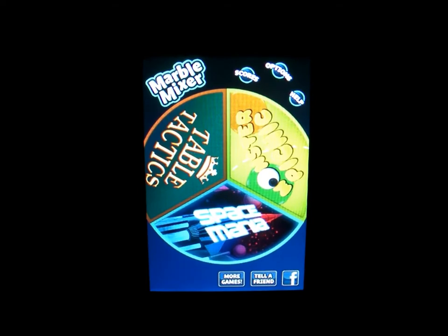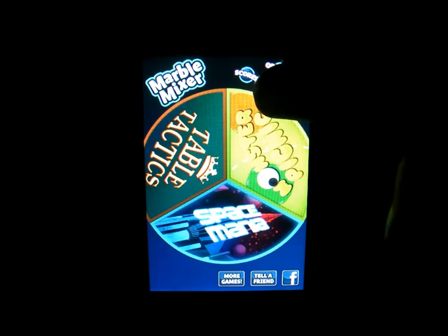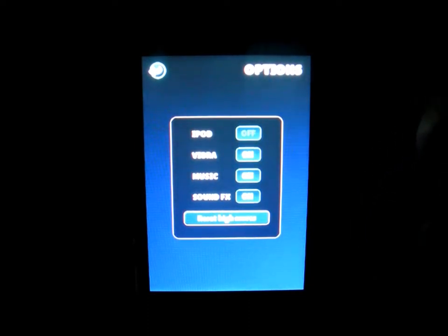So there are three different modes in this game: Space Mania, Table Tactics, and Panic. I'm going to click on Options. There's iPod on or off, vibration on or off, music on or off, sound FX on or off, and you can reset the high scores.